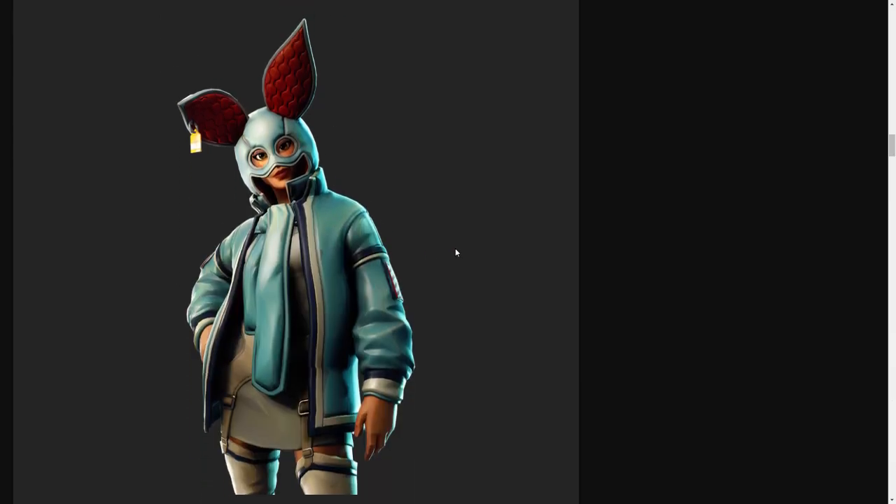Now we're getting to the cool stuff. I'm not exactly sure what this is — is it supposed to be a bunny? It looks really cool and it has a little 'for sale' tag. It's really edgy — kind of serious but goofy at the same time. It has the skirt and what looks like a tie but isn't. I think Epic is gonna sell a lot of this one, but it's still not my favorite skin for this update.